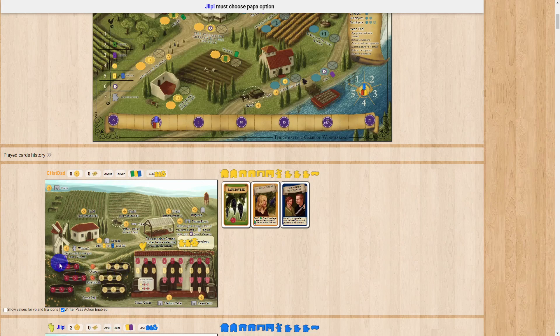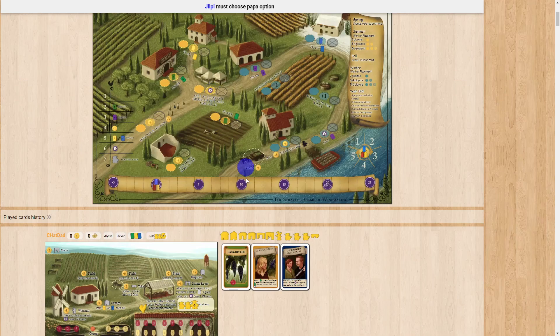For buying and selling grapes: when you have grapes down here, any grapes on the lowest level you can sell for one lira, the middle level for two, and the top level for three. You can sell as many as you'd like by going here. So if you're looking for money and don't necessarily need the wine, or have extra grapes, you can sell those.